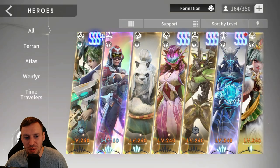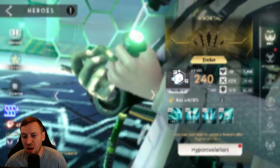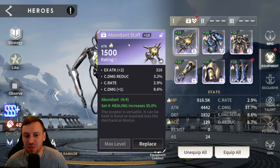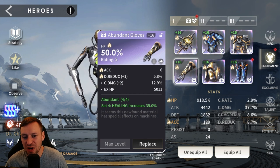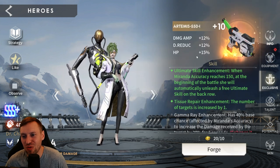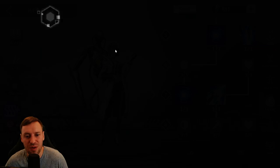For Miranda, I was using her at mythic plus-one with no awakening and she was still able to do this fight — very very good for this content. She's in Abundant; Rebirth would be better but I need to start farming that. Substats: accuracy, HP, and damage reduction. HP on gloves, accuracy on helm, HP on boots. Stats: 918K HP, 129 accuracy, 8.7% damage reduction. Plus-10 on exclusive, talents fully maxed out.